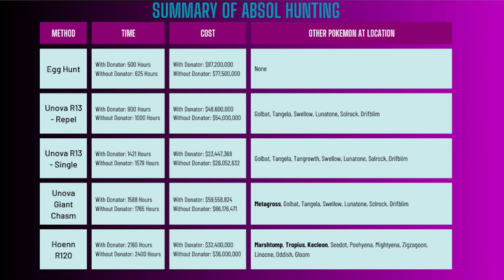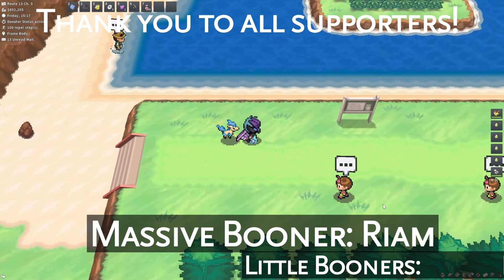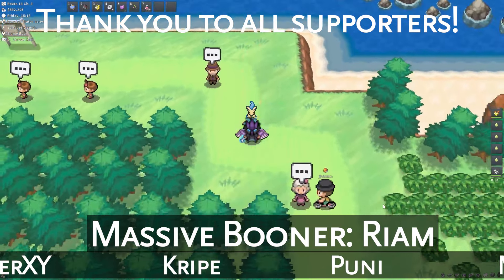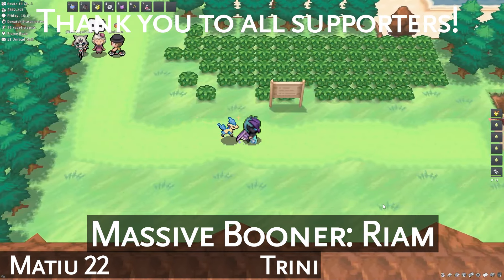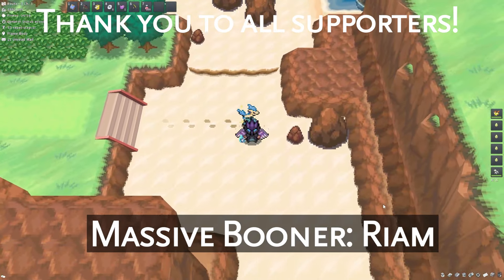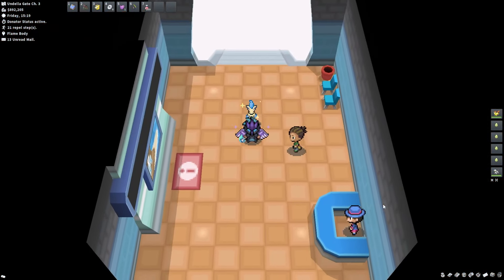So there you have it. It seems like eggs are definitely the fastest method; however, there are some much cheaper ways to go about it, especially if other shinies on this list like Metagross, Swampert, Kecleon, or Tropius are interesting to you, or if you don't have the PC space or funds to jump into an egg hunt right away. Let me know if you try any of these spots in the comments below. I'd like to make a series analyzing different rare hunts like this, so if you have a suggestion of a rare I should check out next, let me know below. If you're curious about the math I used to calculate all these, check out the spreadsheet linked in the description. Thank you all for watching, don't forget to subscribe, and I'll see you all next time.